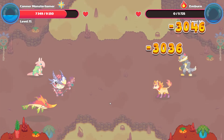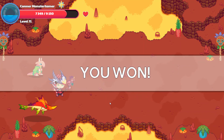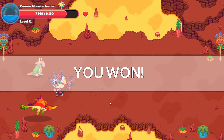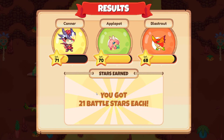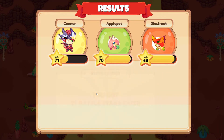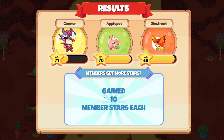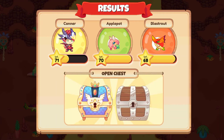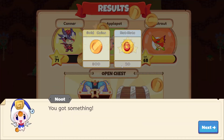It feels good. And that looks like that is enough to finish this up. See you later, guys. 21 battle stars each. So close, Apple Pot, so close! 10 member stars. Let's open up our chest — 300 gold and 20 hot hots. Awesome!